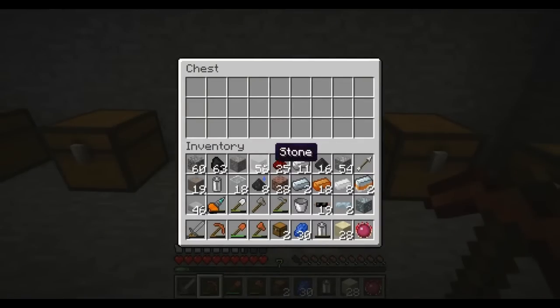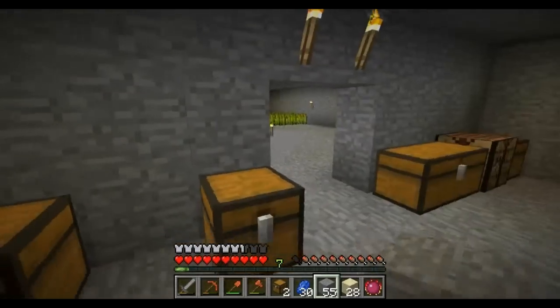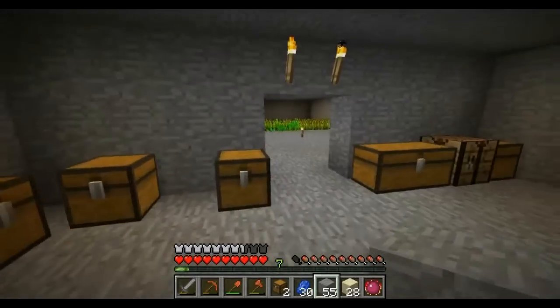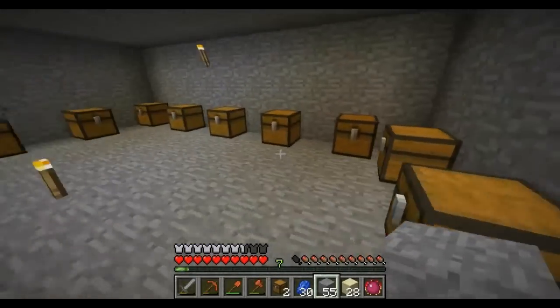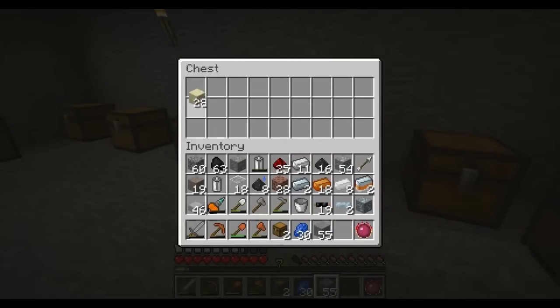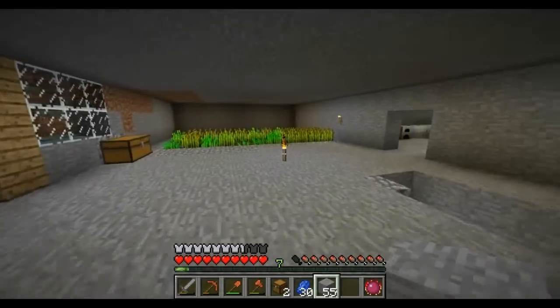Here we go — I have some stone so I can actually replace this here. I need to make this room longer. I need to put that here — that'll be my sand chest. This will be my cobblestone chest. I need to make the cobblestone chest double-wide.